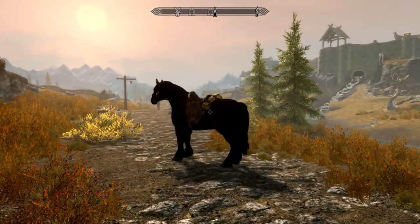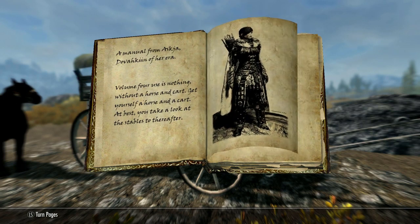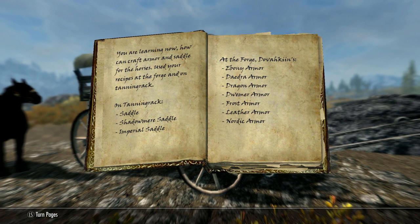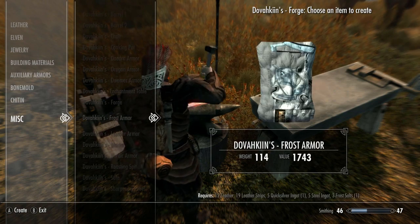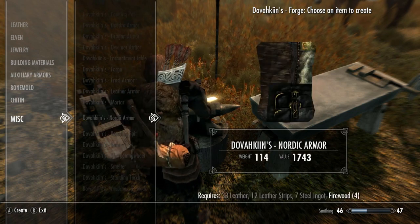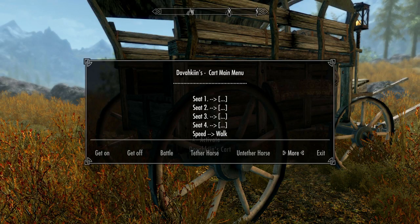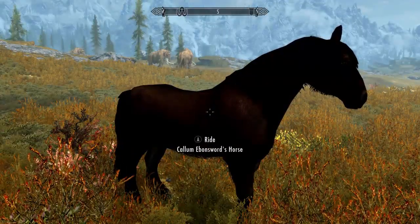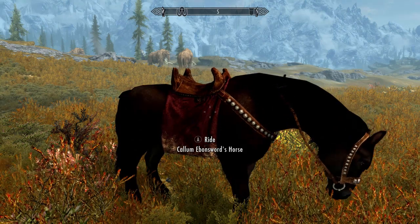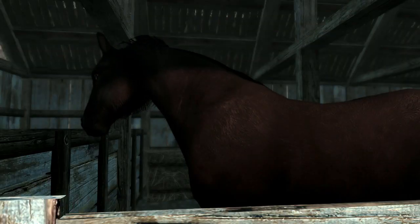Another thing this mod adds for horses is different saddles and even armor. You have to craft these items at a Forge after reading the book Dovahkiin's Nomad Equipment Vol. 4, which you can find at Bits and Pieces in Solitude. Reading the book will activate a menu where you can turn on the horse items in the Forge's crafting menu — the mod author did this to minimize clutter. Once you've crafted what you want, you can read the book again to disable the items from showing up in the menus. To get your horse to wear the new gear, just place one item at a time in the horse inventory of the wagon, then use the power Dovahkiin's Horse Saddle while facing your horse, and it will equip the item. Use the power again to unequip it, and you can also use this power to remove your horse's default saddle.